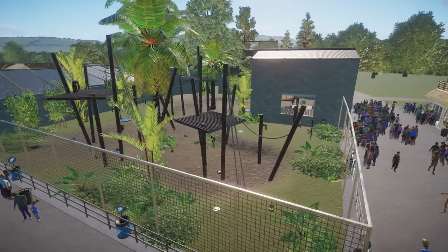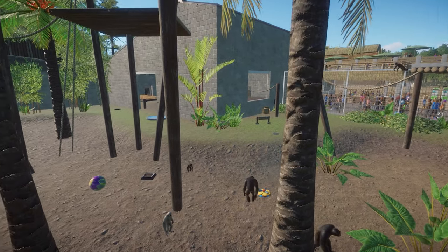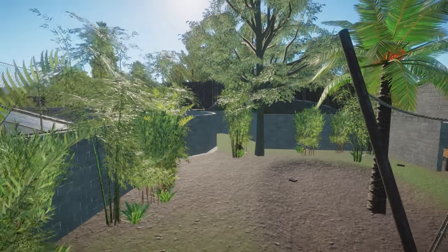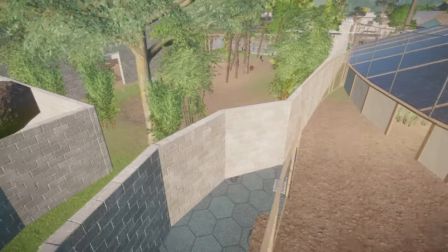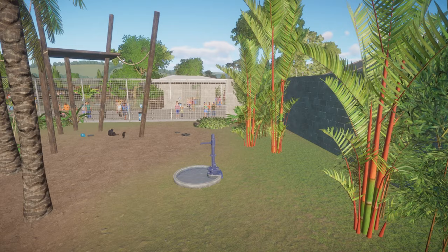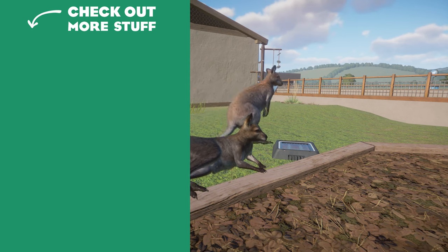I've managed to add the Largibbon to the existing Siamang and Orangutan habitat. All three of these species get interspecies enrichment with each other, so it felt like a wasted opportunity not to put them in together. The space needed expanding just a tad — I squeezed them in by deleting a redundant path at the back and using that space for the enclosure. With the Largibbon added that's 74 species in total in the zoo, meaning we're about 10 animals away from the halfway mark. Join me next time when I try to push through to that halfway point.